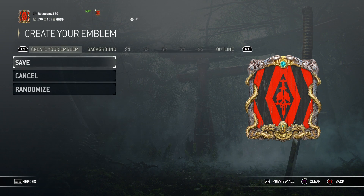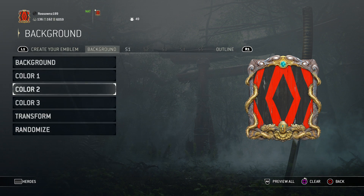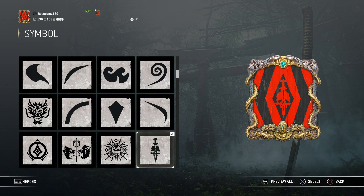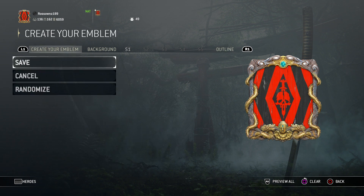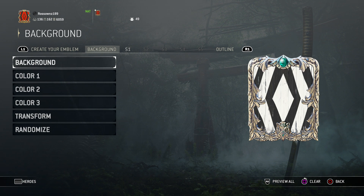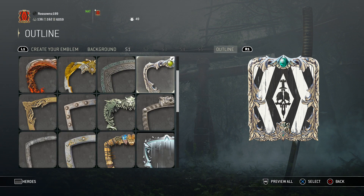So let's quickly show you this. I have the background as that kind of Skyrim-looking emblem, then the second colour is red and black, and black for the third colour — feel free to pause the video to note those details. We have symbol number one, the skull with the sword going through its head, and we have the outline as this gold and silver one with a nice blue gem at the top, so that's the emblem.